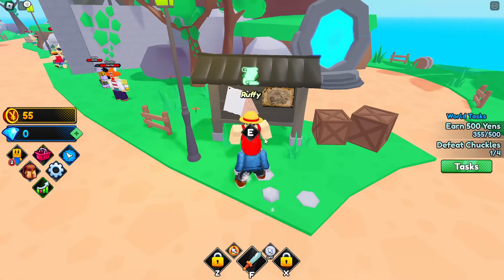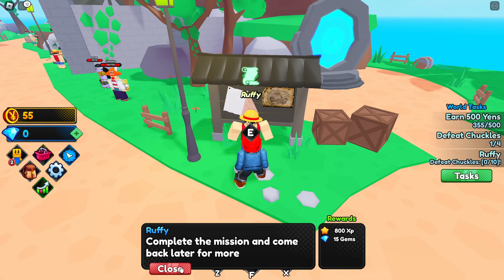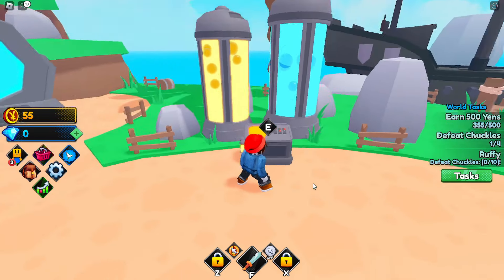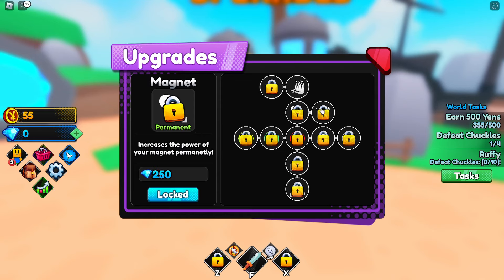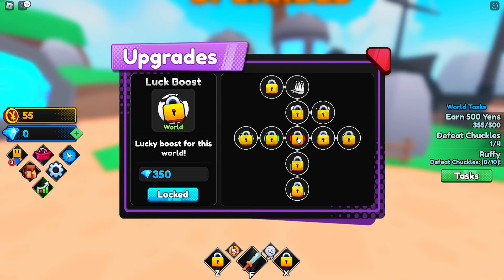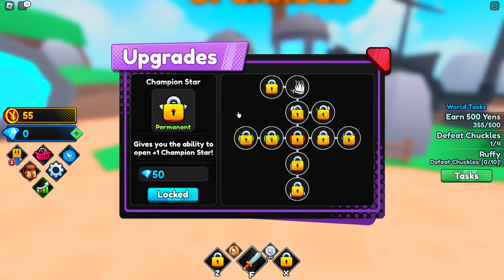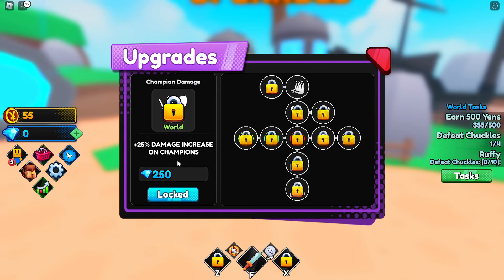We also have other machines and NPCs to talk to. This Ruffy wants us to defeat some Chuckles for XP and 15 gems. Moving on, there's an upgrade station where we can spend gems - it's kind of like a skill tree. These get really expensive, up to 1,250 gems, but we can aim for champion star, magnet, and champion damage.